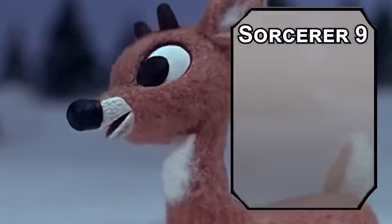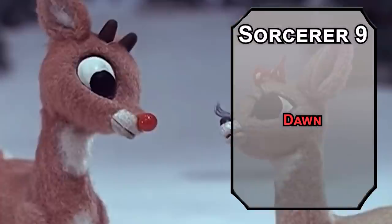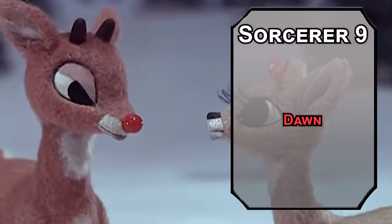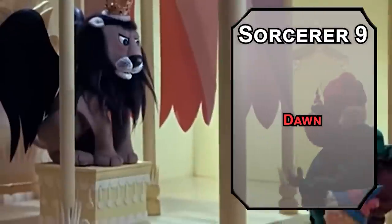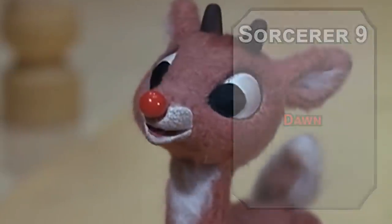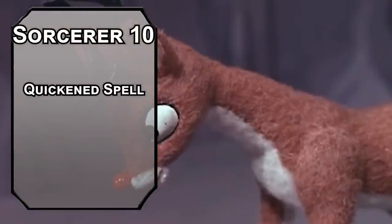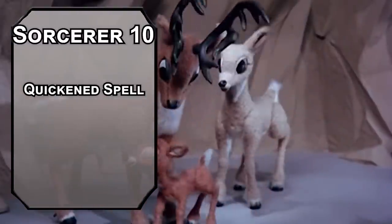Ninth-level Sorcerers can learn fifth-level spells. Dawn creates a 30-foot radius, 40-foot high cylinder of light that forces a Constitution saving throw on creatures inside, dealing 4d10 radiant damage to those that fail — half to those that succeed. Rudolph is an adept user of Hamon. Tenth-level Sorcerers get another Metamagic option. Quicken Spell lets you cast a spell as a bonus action that normally takes an action, so you can add quickness to your quickness and go faster even faster.